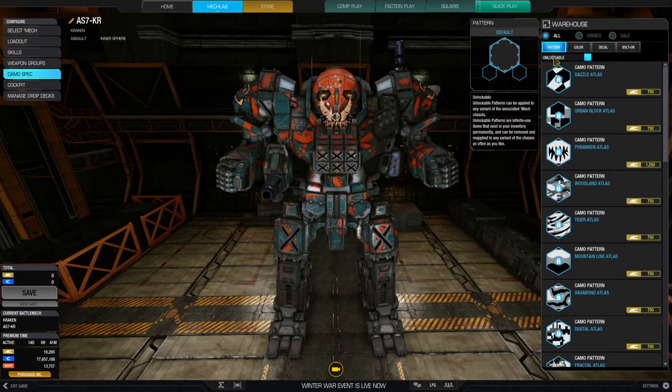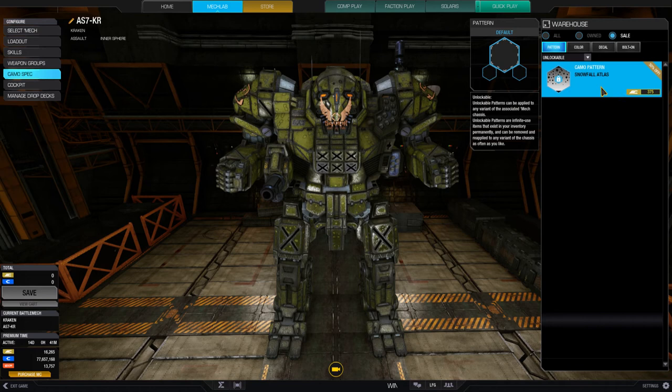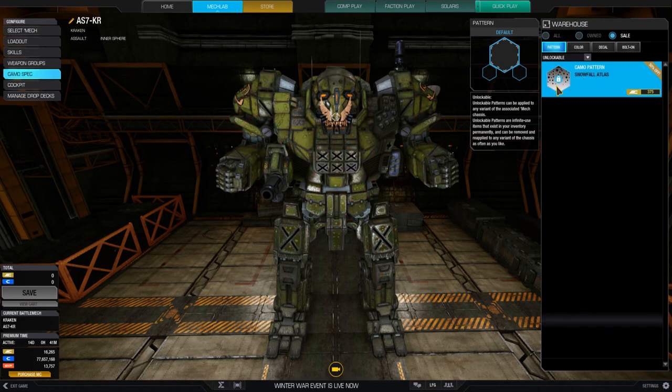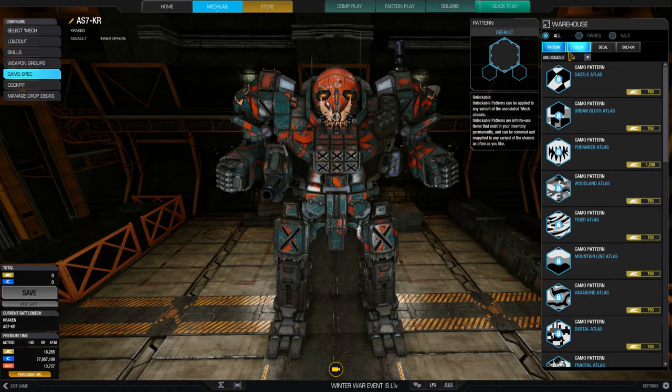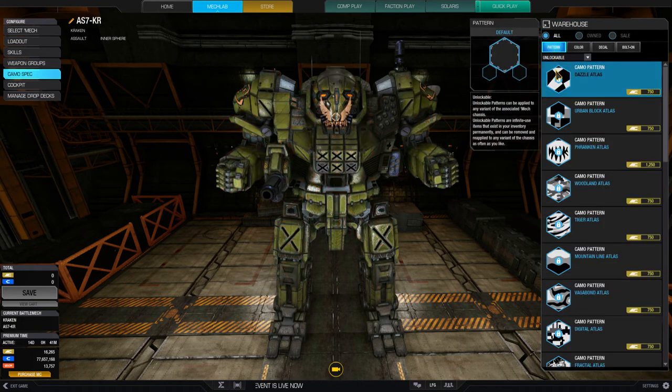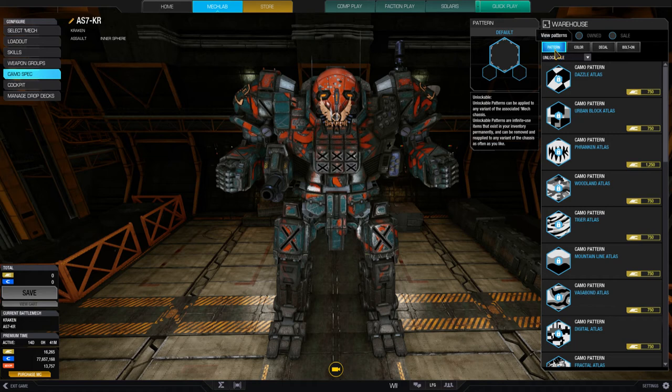So we come to the sale portion. This is the Snowfall Atlas on sale — it's 375 MC — but I'm really not impressed by it. I played with it earlier and wasn't really feeling it. What I really want is the color. I did some research a little bit earlier for this.